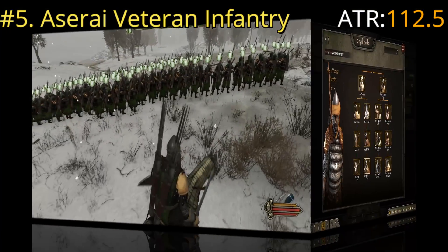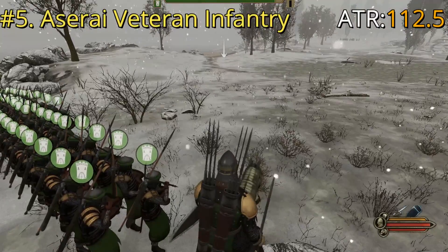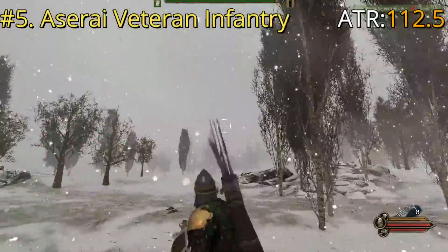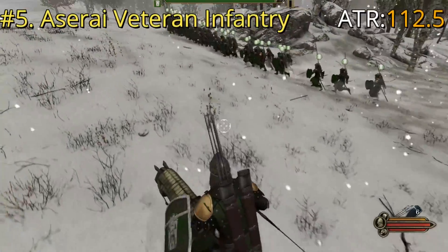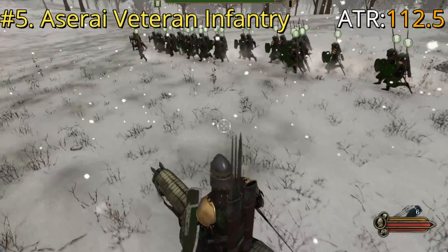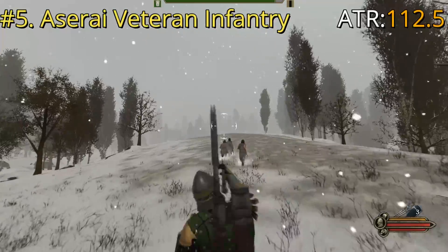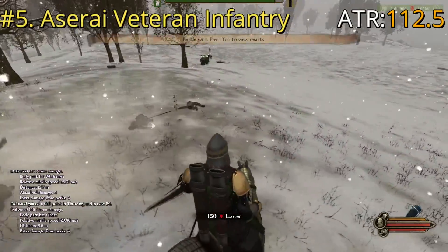In combat, their first instinct is to pull out their throwing weapon. They also have what looks like the long hewing spear, one of the best one-handed polearms in the game. They make pretty short work of looters. The ones in the back pull out their spears while up front they use their swords — a pretty versatile spearman. More of a jack-of-all-trades: they're spearmen but also function well as close quarters infantry and short-range skirmishers. That's number five.